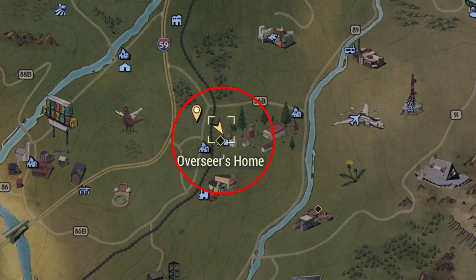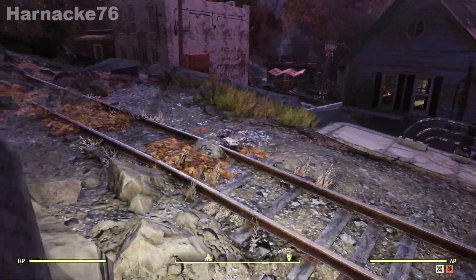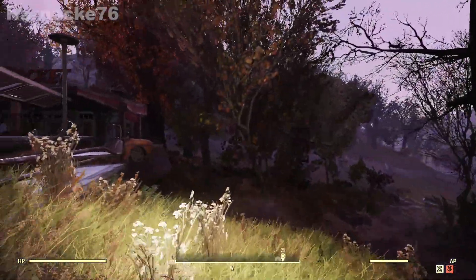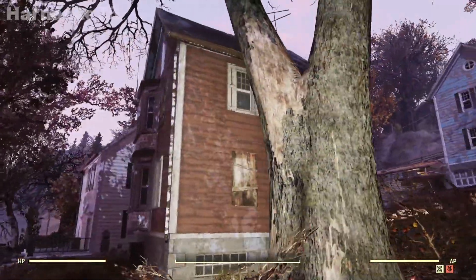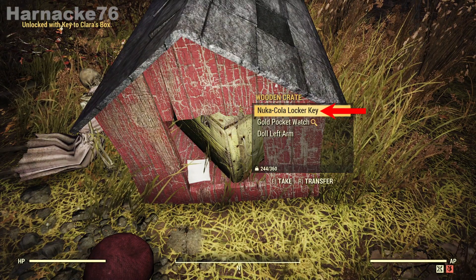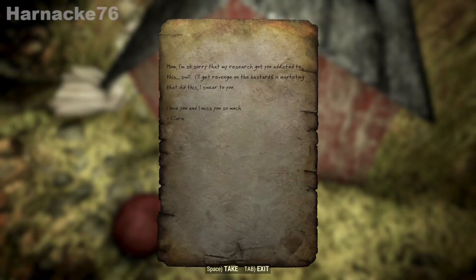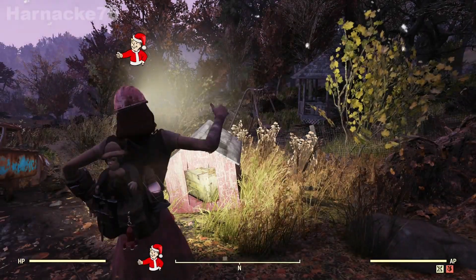For our next location we're going to start at the Overseer's house in Sutton. Starting at the spawn point, if we look towards the west we can see the red rocket gas station, so we're going to head straight over there. On the other side of the red rocket gas station is a large red house — that's the one we want. In the backyard of the red house is a red dog kennel, and inside Clara's box is the Nuka-Cola locker key, and that's the one we're after.